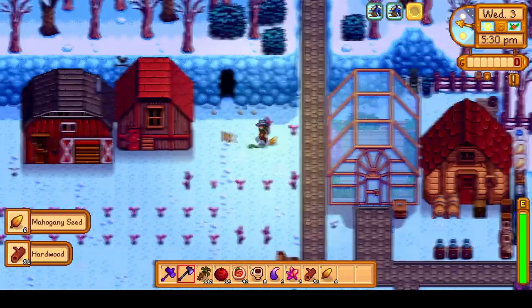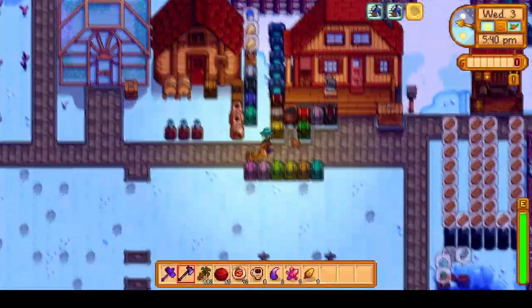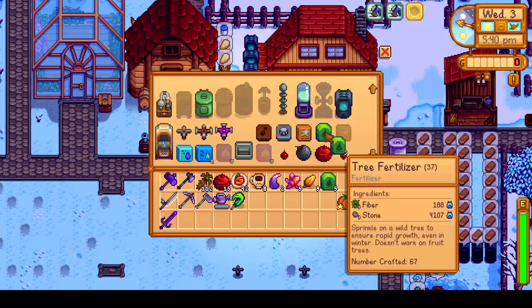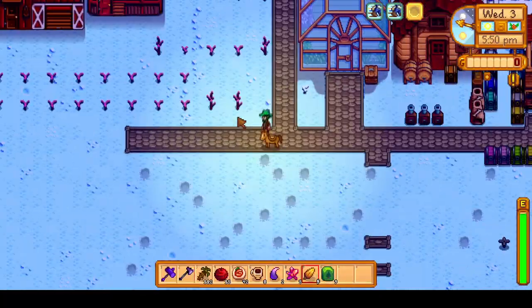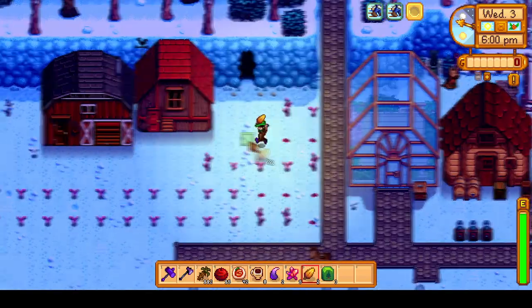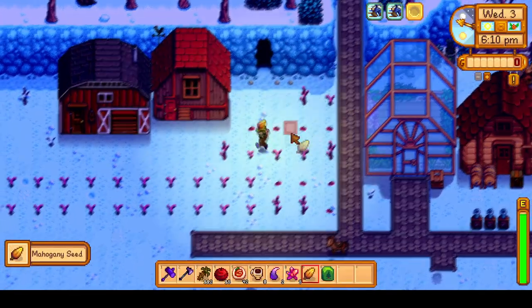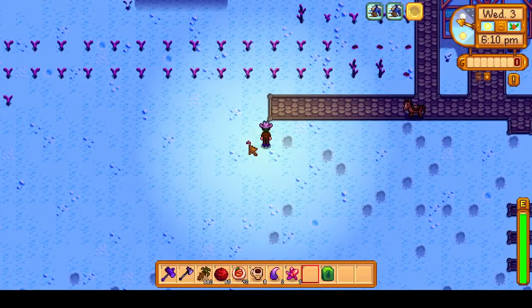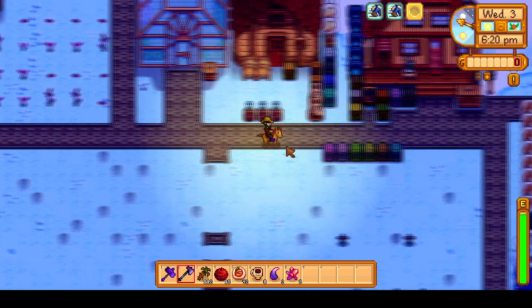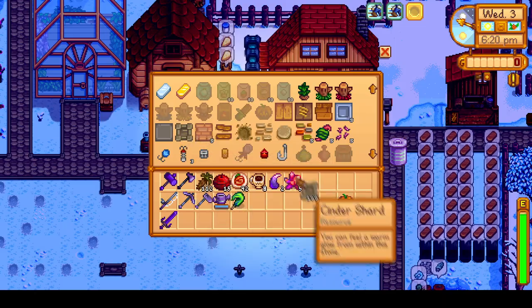After putting the wine away, we harvest our mahogany trees, chop those down, grab some new seeds, and craft some tree fertilizer to plant, because it's always nice to have a constant supply of hardwood. It looks like I sort of ran out of room up here, so I'll go ahead and just place one down here.